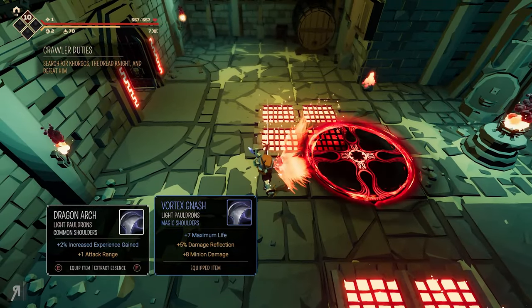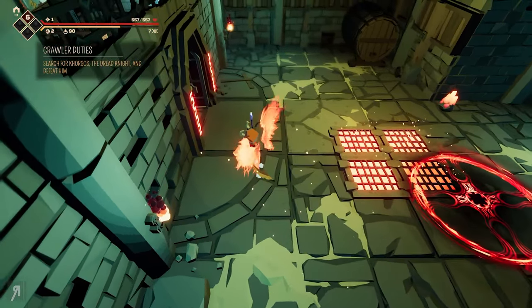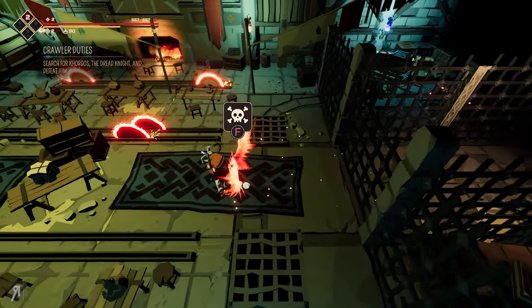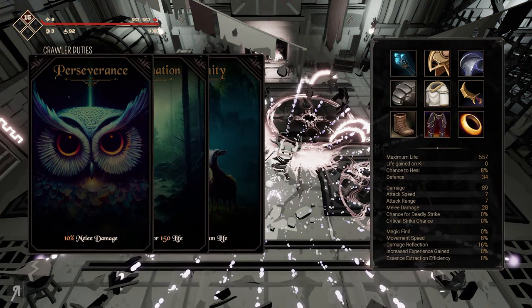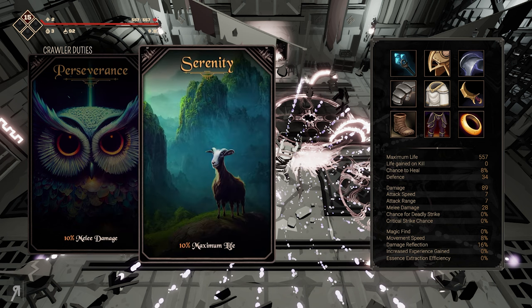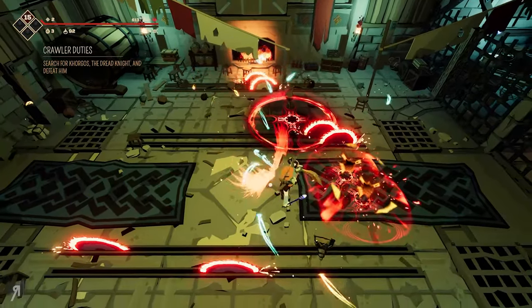It is not tied to any resource whatsoever — there's no mana or energy or anything like that. You just wait for the cooldown to come back and then you're absolutely fine. So once again I can just use this — boom, everyone's dead. Absolutely fantastic. Heal yourself for 150 life — that's not particularly useful for me right now, so I'm going to go for plus 10% maximum life.